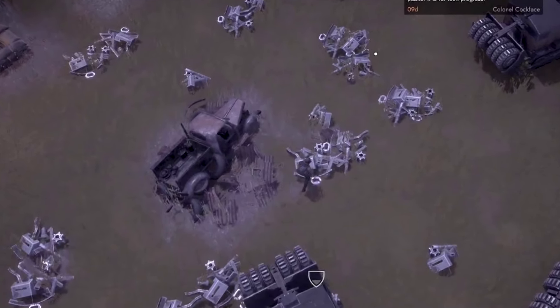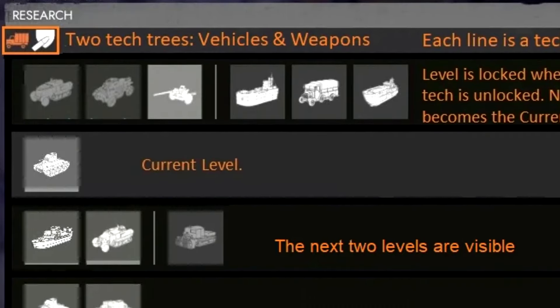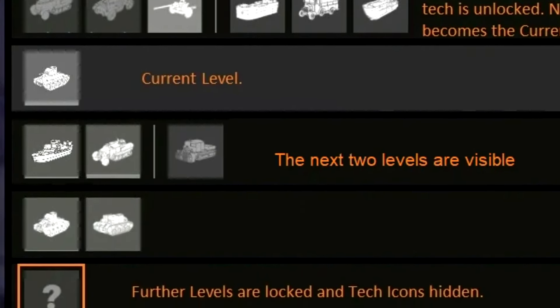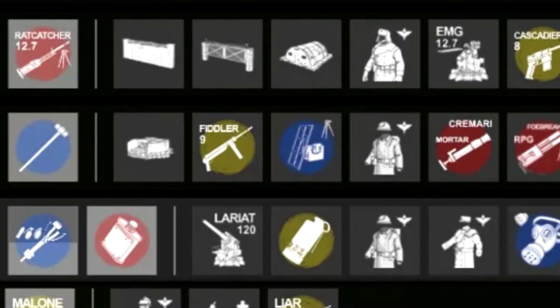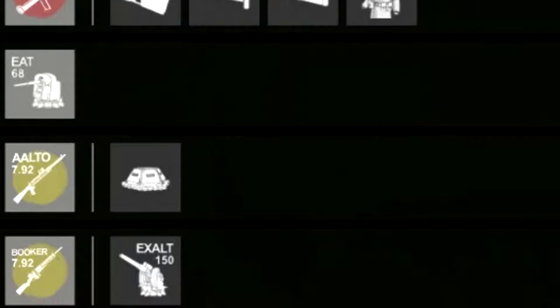Tech in Foxhole progresses by collecting special resources and submitting them to the engineering building to be researched. I will go into more detail about this towards the end of the video. What I mainly want to talk about during this video is what day everything gets researched and when players can start using these researched items.